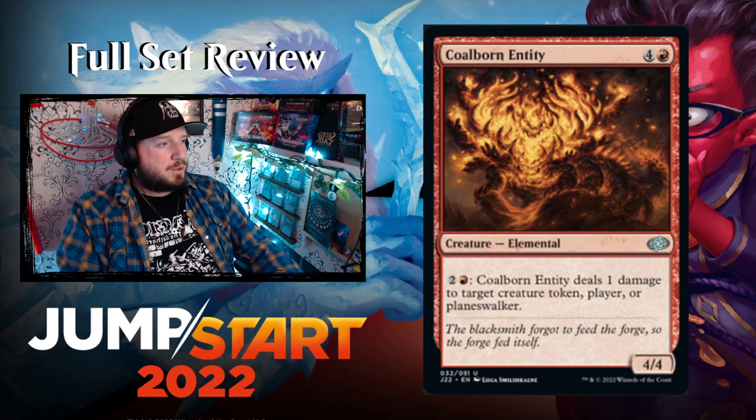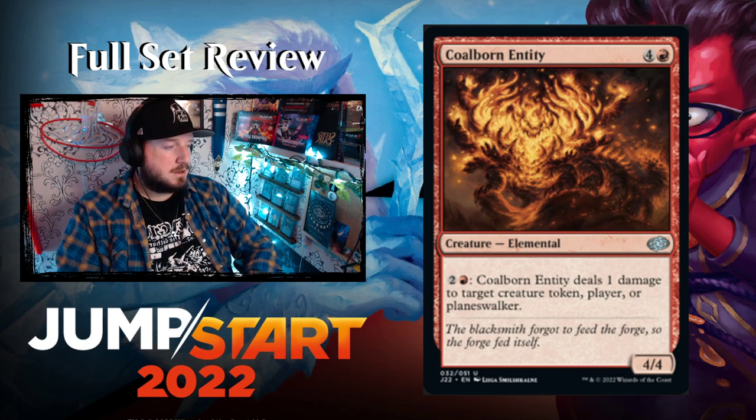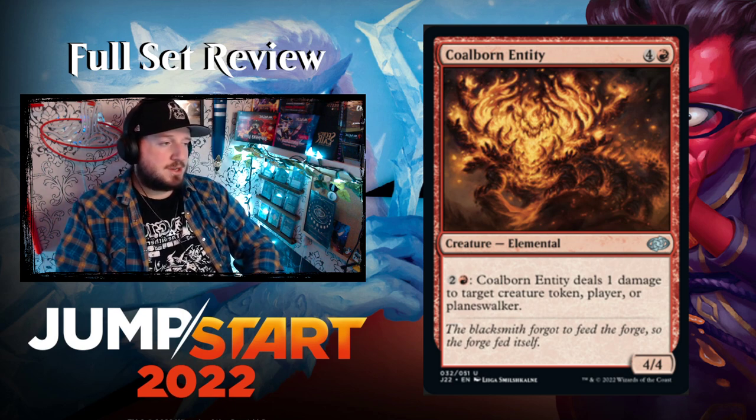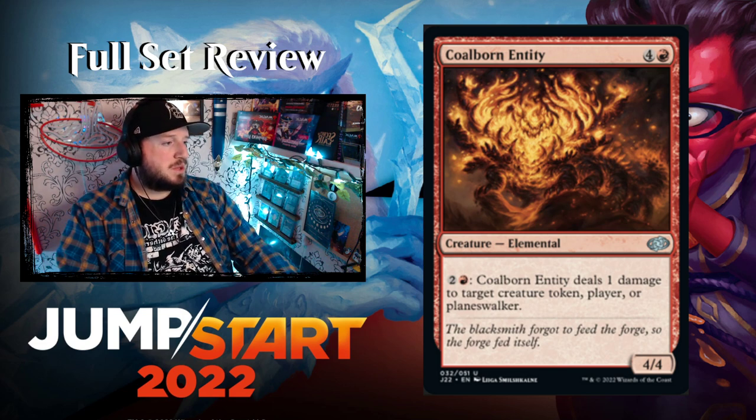Coalborn Entity — four and a red for a 4/4 Elemental. You can pay two and a red: Coalborn Entity deals one damage to target creature, token, player, or planeswalker — and you can pay that infinite times. Five mana for a 4/4 that can ping — I don't hate that.